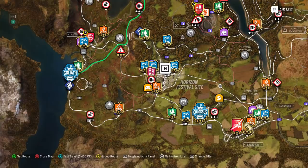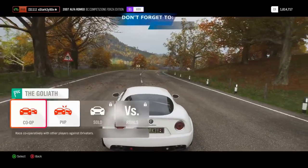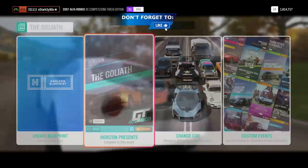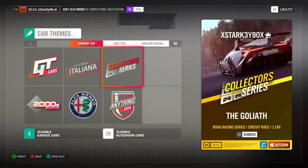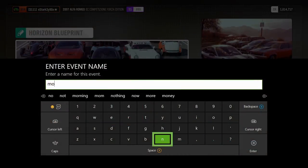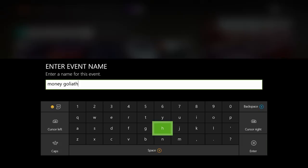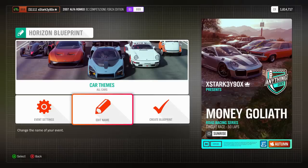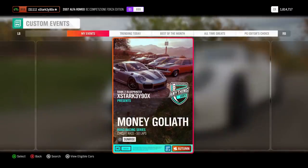Next up is the Goliath now that I've unlocked it. You can see my money in the top right — after the last run before driving this, I went and bought the house for fast travel, that's how much I made just doing four races in the other one. The setup is exactly the same as before — make sure you do open and unrestricted. Or just head over to custom events and choose 'money Goliath' — mine is already set to team racing and 50 laps, so it'll work straight away.